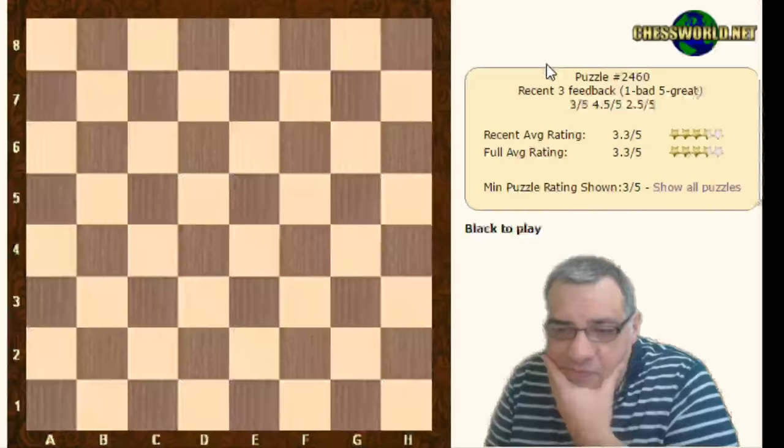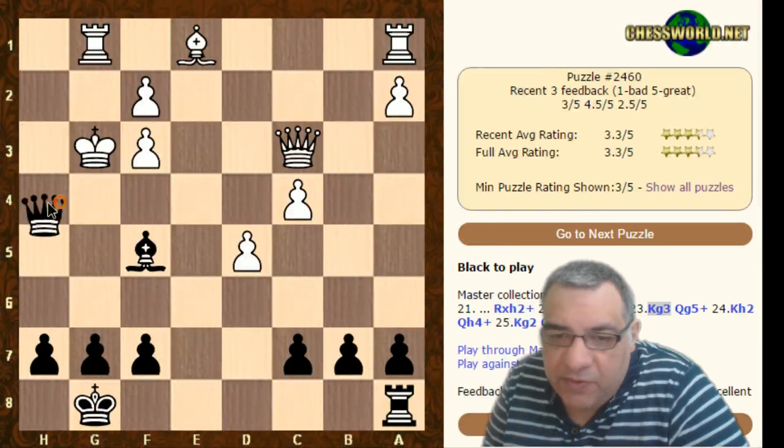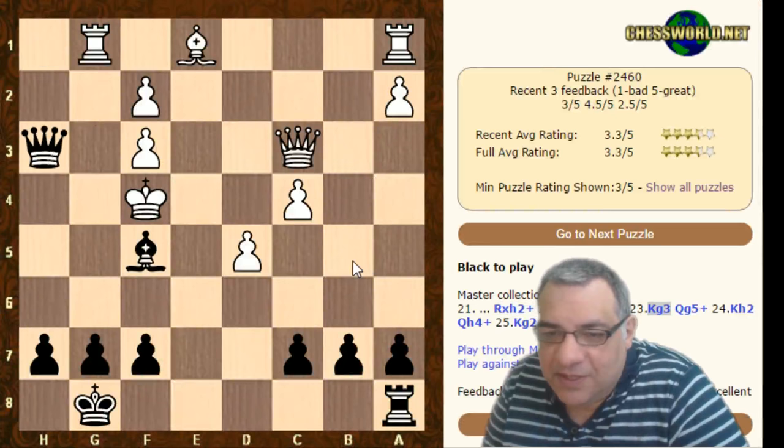I'm going to go for it - Queen g5, I think that's the key move as mentioned. Now just to show what I was concerned with was actually this position: if we go with Queen h3 check here, King f4, the king's running away and we're probably going to lose. It's still dangerous but things are less clear.